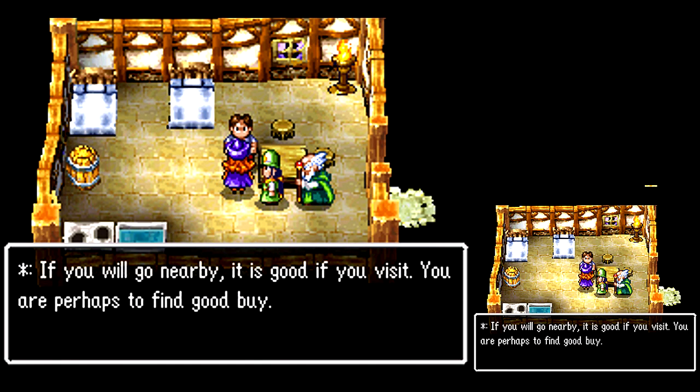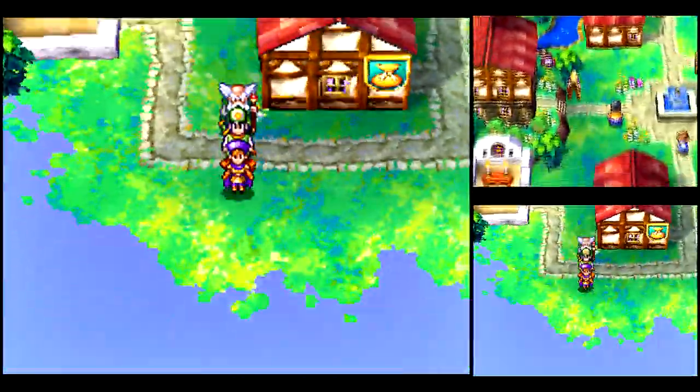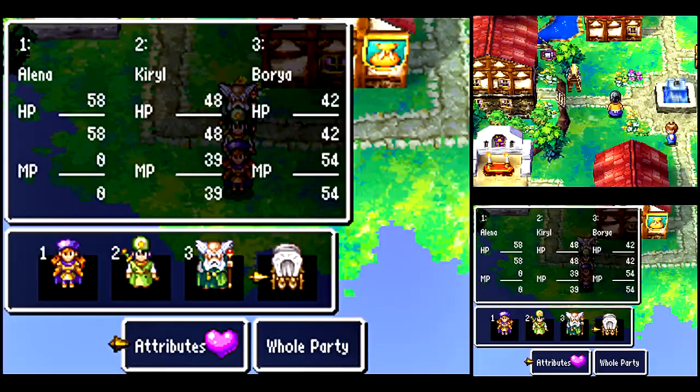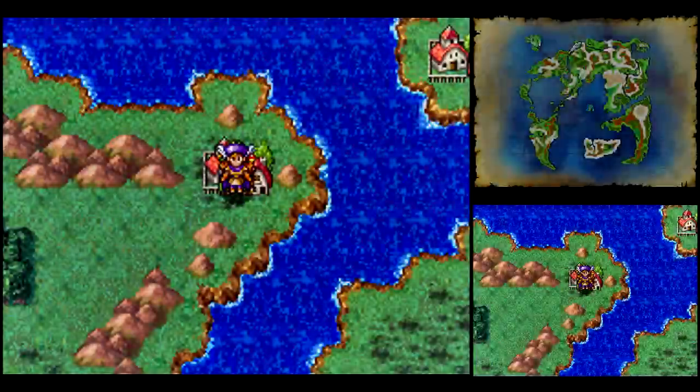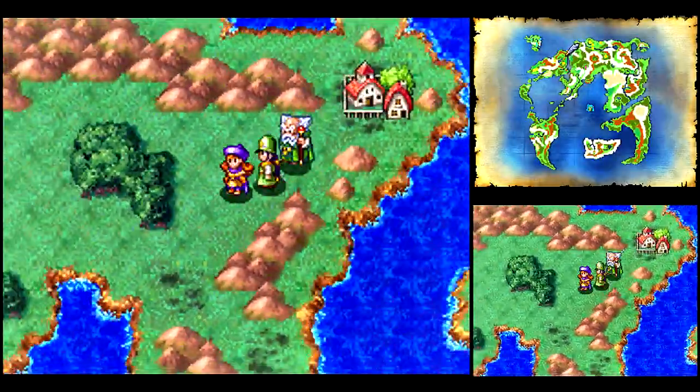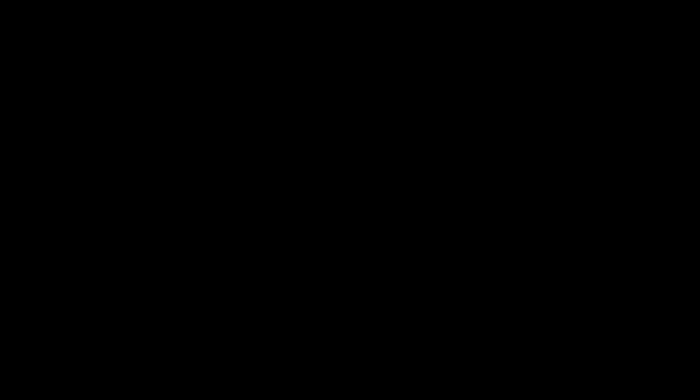So that's the market they were talking about — the bazaar. Maybe we should check it out. Let's get out of here and head on down there. How hard could the enemies possibly be? We're still at full health. Let's head on down to the bazaar — put our skills to the test.